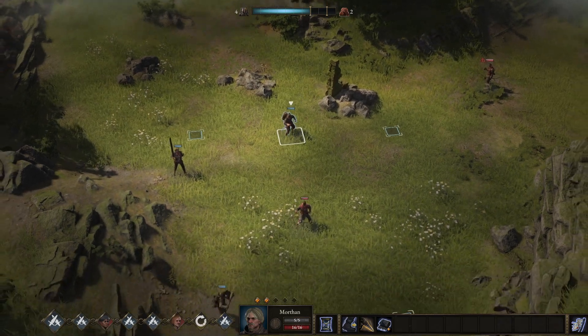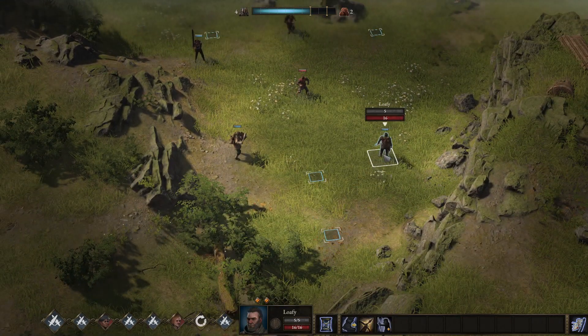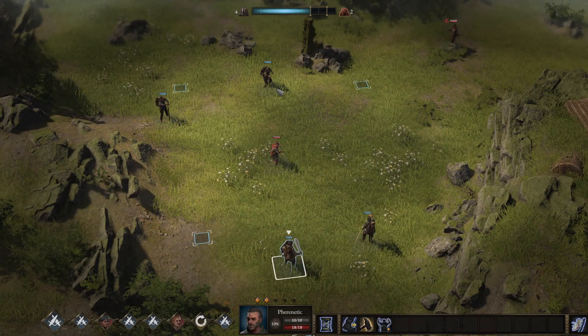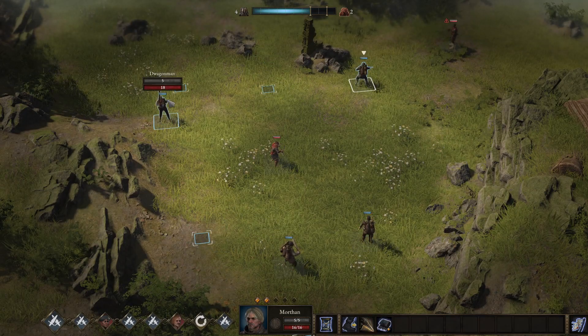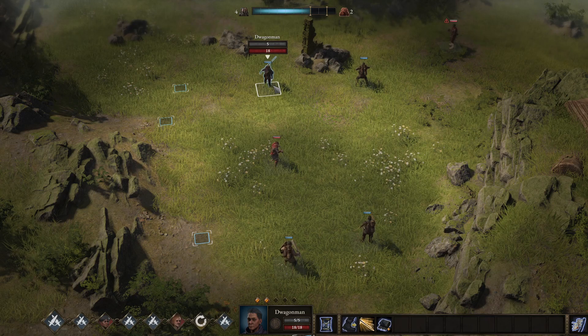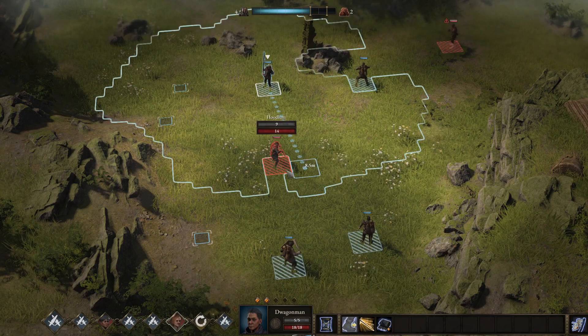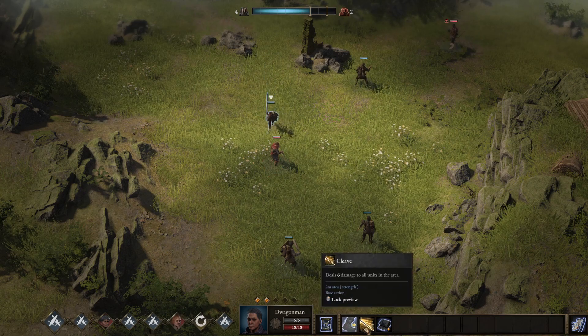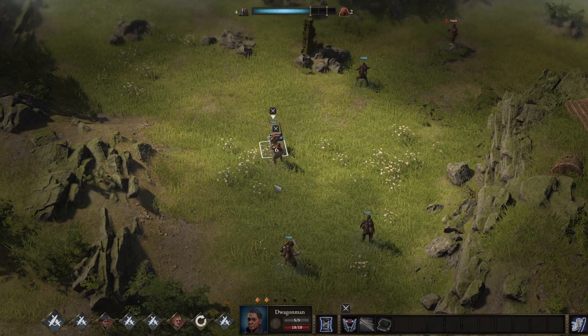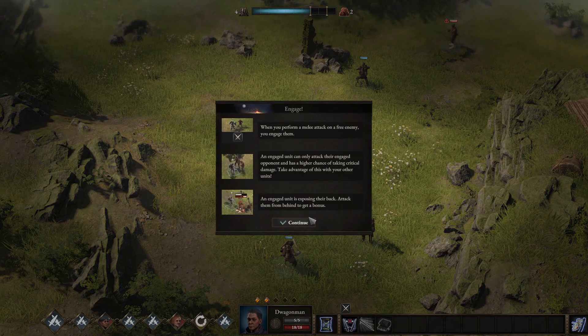We have an archer over there, and I have my archer Lothi down here. I'm going to bring up Phrenetic to front line him. Mawthin's going to go over there to stab that guy, and Dragon Man — the two-hander — is going there. They have two stats: shield or armour, and health. You can move stuff around, so you're going to go straight up to the rear here and strike.